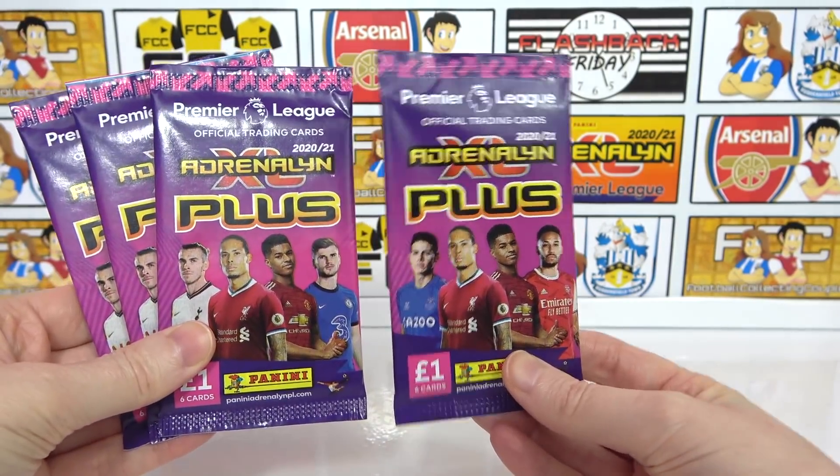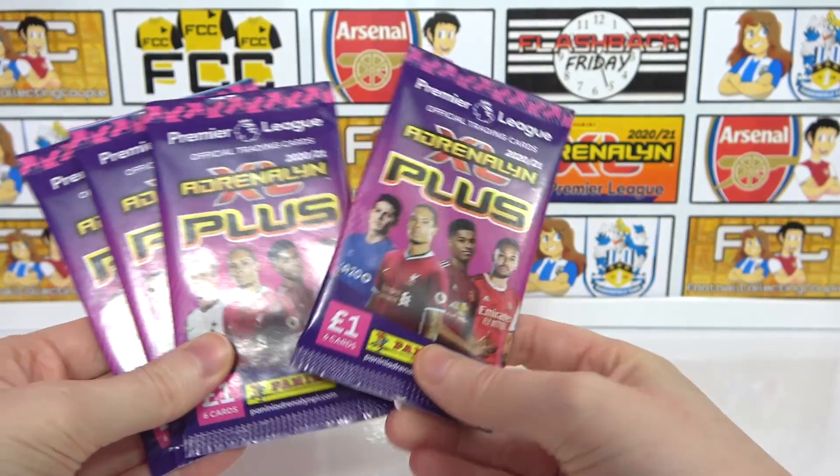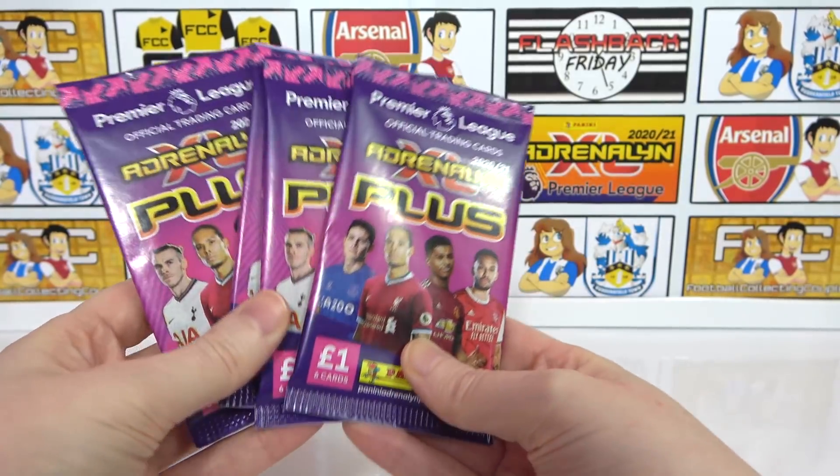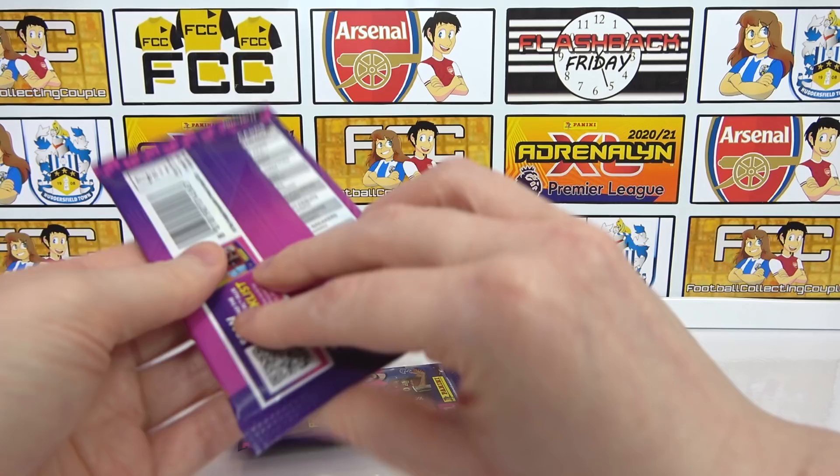We actually have two different pack-outs here. As you can see we have the Werner one and the Aubameyang one. Unfortunately we only have one Aubameyang one though, which is kind of sad. But let's just crack into this and have a look at the odds and see what we can get in these packs.